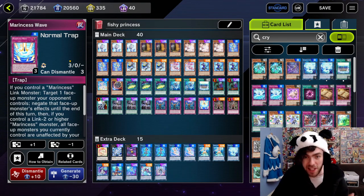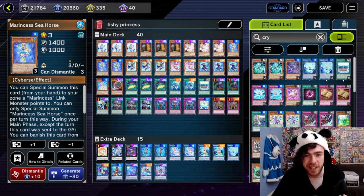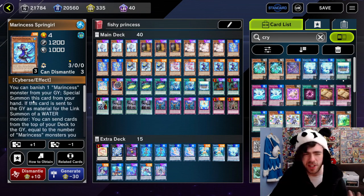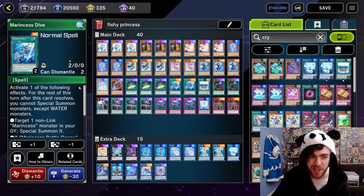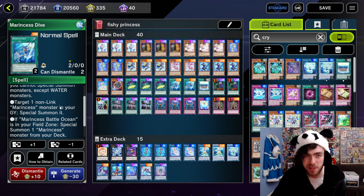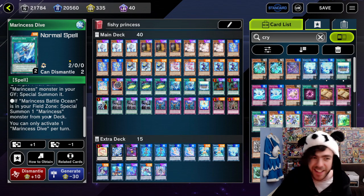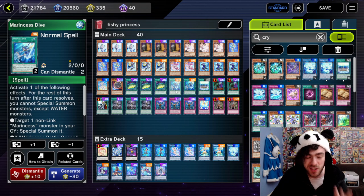Then we have two other new additions in the main deck. First is Marine Sets Spring Girl, which is now added to the list of one-card combos — you can use Seahorse as a one-card combo and Spring Girl as a one-card combo as well, although Spring Girl is a bit harder since it has to hit a water monster when excavating. But generally this card adds to the consistency of the deck, giving us another level 4 to go into rank 4s easier and another one-card starter. The final new card is Marine Sets Dive. Activate one of the following effects — for the rest of this turn you cannot summon monsters except water monsters — then either: target one non-linked Marine Sets monster in your graveyard and special summon it, making it a searchable Monster Reborn searchable off Marine Sets Sea Angel; or if Marine Sets Battle Ocean is on your field zone, special summon one Marine Sets monster from your deck. So if you open your field spell, Marine Sets Dive can just bring out any Marine Sets card straight from the deck — absolutely a bonkers card, an even more insane version of Monster Reborn.